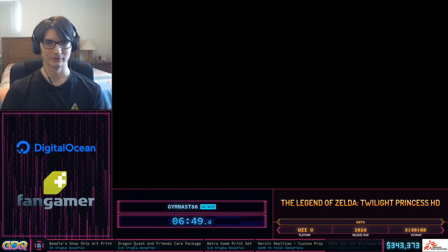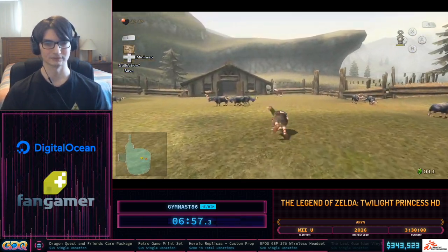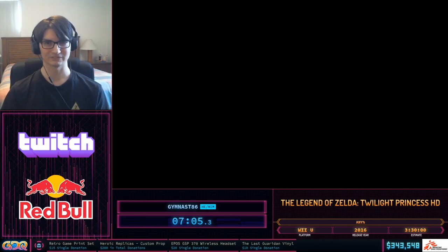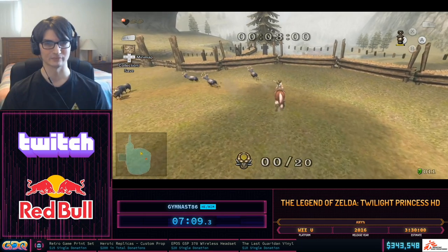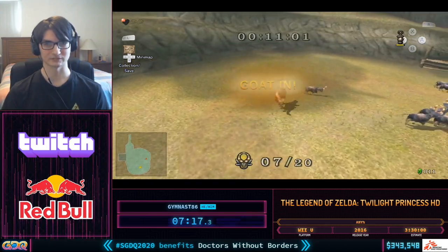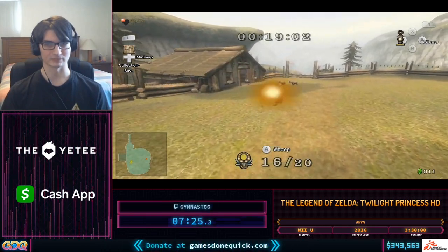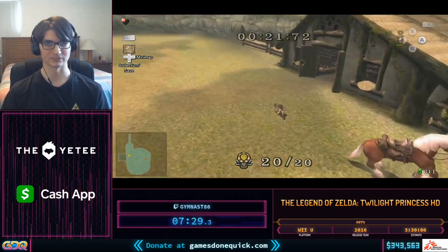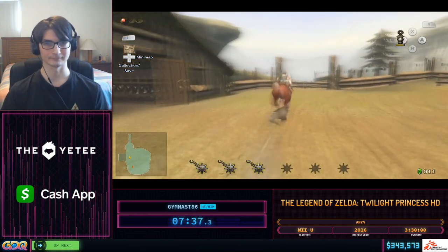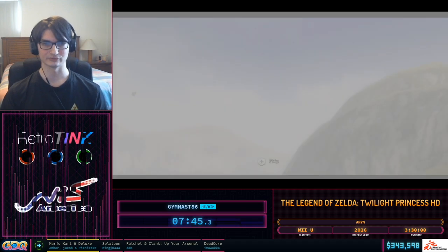Now it's time for GOATs. The first 10-minute reset trifecta — gate clip, Bokoblins, and GOATs — is pretty gatekeeping for the whole run. These GOATs don't play consistently; it's very difficult to hit them in the exact same way to make them go into the pen. Ideally we want a GOAT time under 20 seconds. 21 seconds — not too bad. Now that we're past the gate clip, Bokoblins, and GOATs, thankfully we don't have anything particularly difficult for a while.